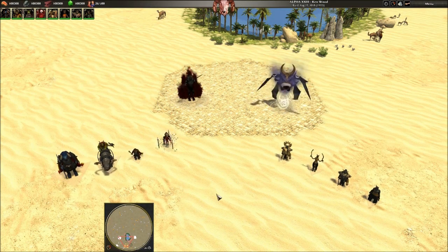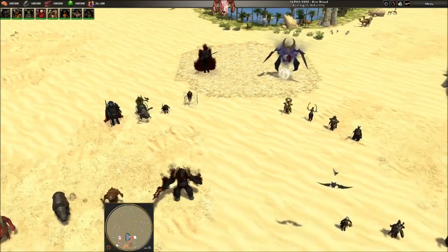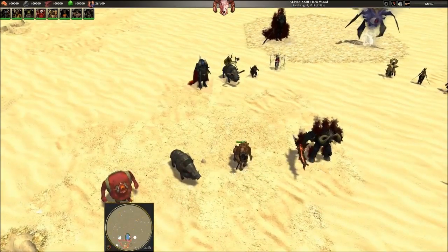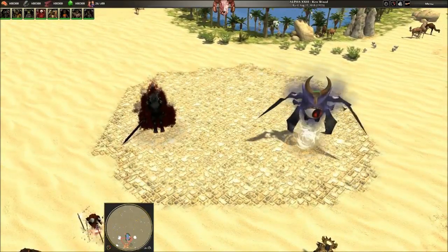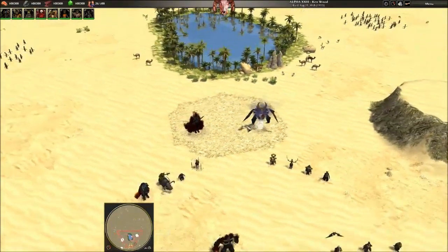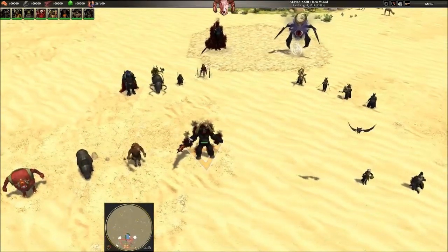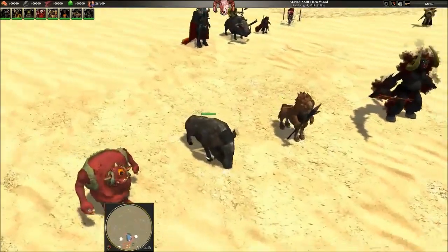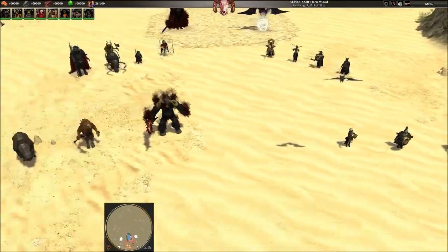Hello everyone, this is the Undying Nephilim, and in this video I'm going to show you the heroes for the Darknuts and the Moblins, as well as the units that each of the heroes get and the awesome titans that both of these factions have — two of the coolest titans in the game right now. I'll start with the Moblins, even though I'm not a huge fan of them. I do like some of their heroes and the units they get; I very much prefer the Darknuts.